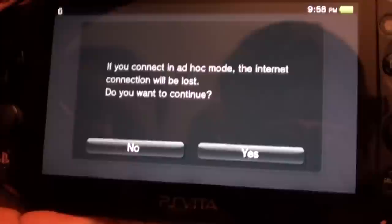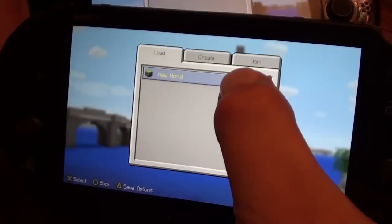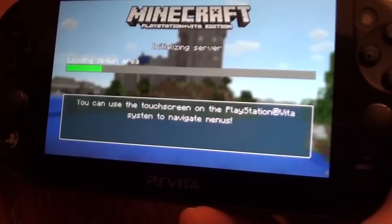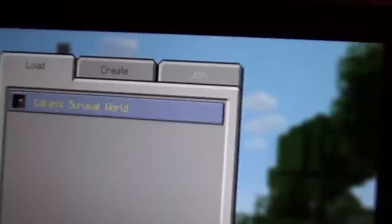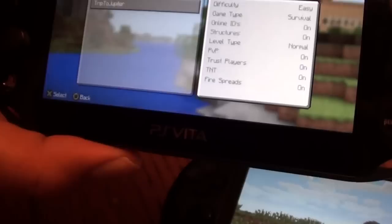It's going to tell you ad hoc — say okay. Now you just decide whose world you want to go into, whether it's this person's world or that person's world. Load that world, and when you load the world the other person's join button will start to blink. That person can now join your world by clicking here — join game, yes. Now they're joining, and we've got two people in the same world with no internet access. That's how it's done.